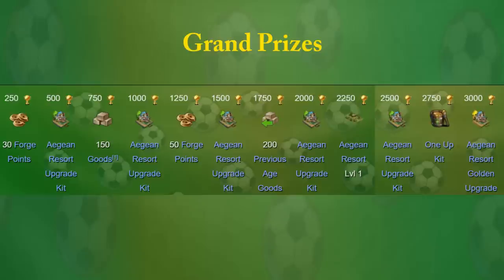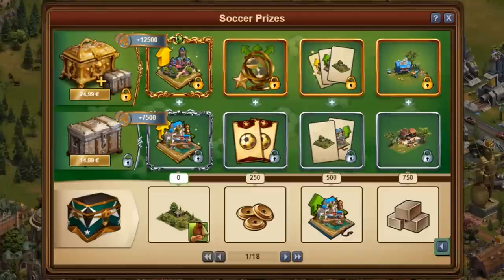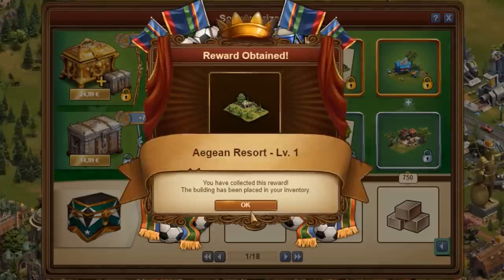By creating and combining gems, you will receive a trophy each time. By opening chests with the badges, you will earn up to 27 more trophies on your way to the next grand prize. The better the chest, the more trophies you get. 250 trophies add up to 1 grand prize.